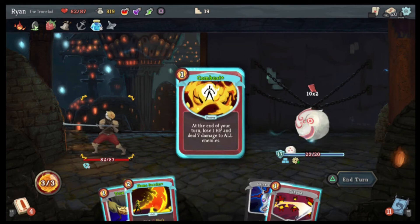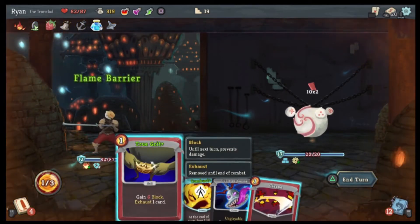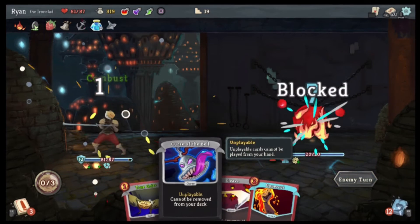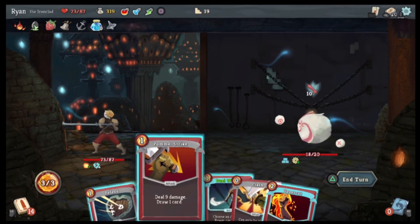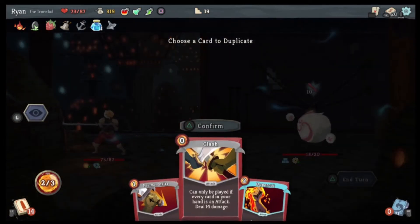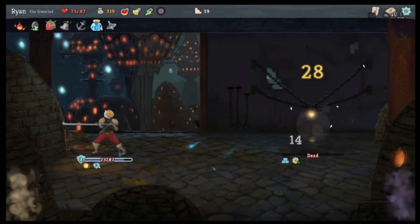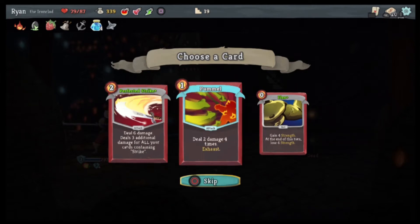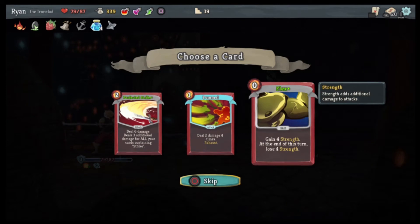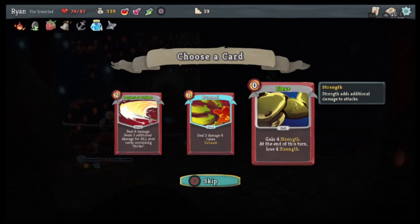Gain 12 block — ooh, okay. The Cleave is eight damage — yeah, because he's going to try and attack us. We'll do this. Okay, Dual Wield the Clash — confirm, do the defense, then I can hit the Clash multiple times. There we go. Perfected Strike — six damage, three additional damage for all cards containing Strike. Deal two damage four times, gain four strength at the end of this turn, lose four strength. Strength adds additional damage to attacks — that's not horrible. Yeah, let's grab that.